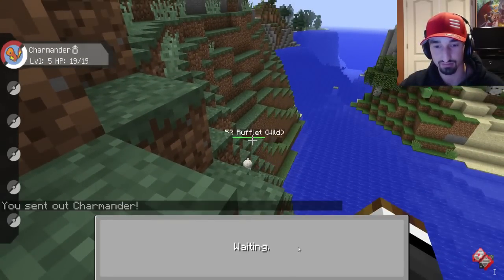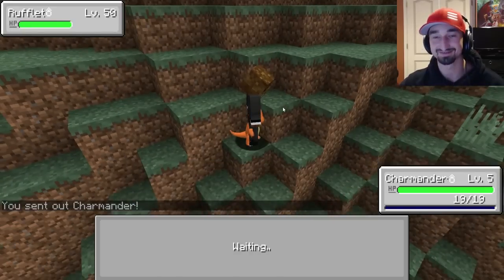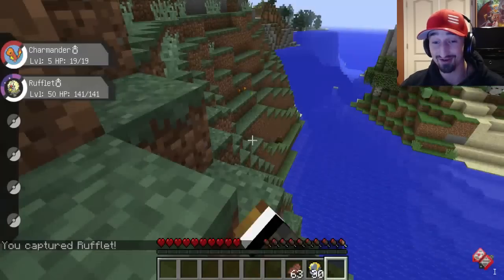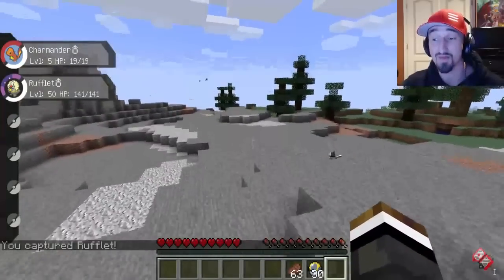Charmander! I just threw a Pokeball at a mushroom. I saw it out of the corner of my eye, I just turned and chucked it at it — I didn't know what it was. Well Tootie, I don't want to get too excited until he's in my Pokeball. But somebody just caught a level 50, roughly. I heard Charmander — Charmander's around.